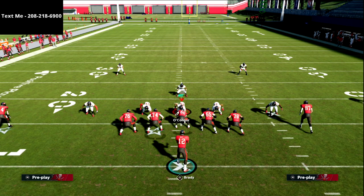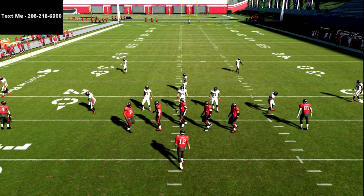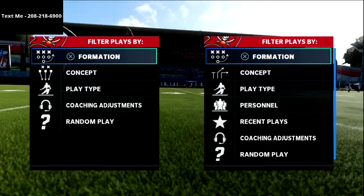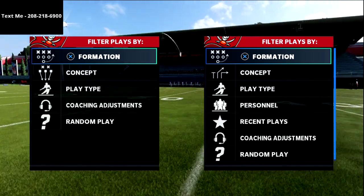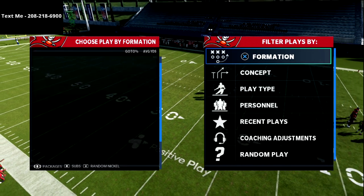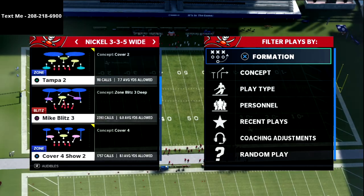In this video, I'm going to be sharing with you possibly the best little tactic that you can use to absolutely torch the Cover 3 Mabel meta defense out of a spread offense, specifically through running the play four verticals out of this passing attack.